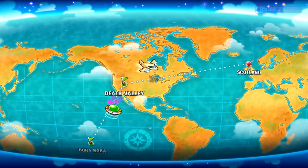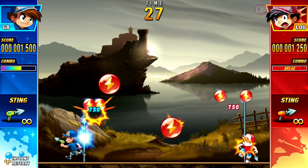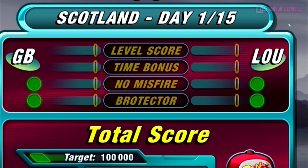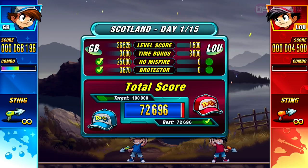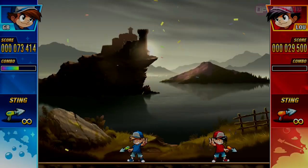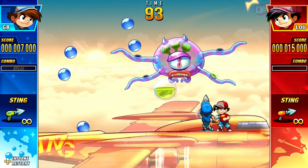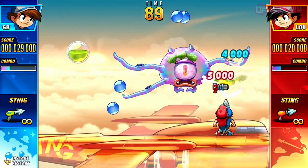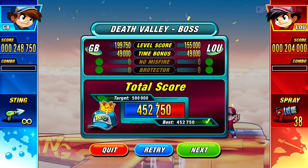Hitting multiple balloons without missing a shot builds your combo meter, and should you make it a whole level without one misplaced shot, you will net a nice score bonus at the end of the stage. Sometimes this extra bonus is imperative should you want to hit the score target, so be sure to hone your shooting skills for maximum accuracy. There are also boss battles after every 15 levels or so, and these are a nice diversion from the regular stages and do well to keep things interesting. Defeating a boss will see you move on to the next country and the next set of levels.